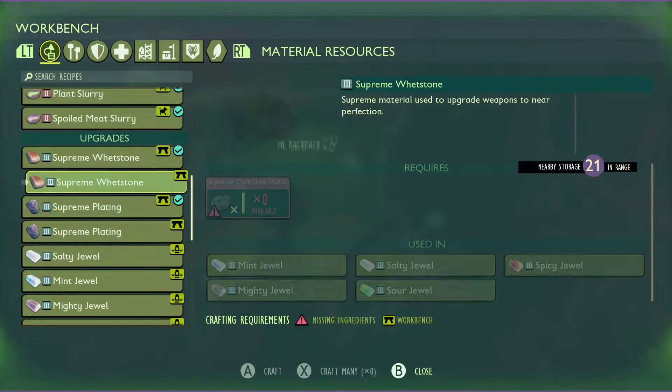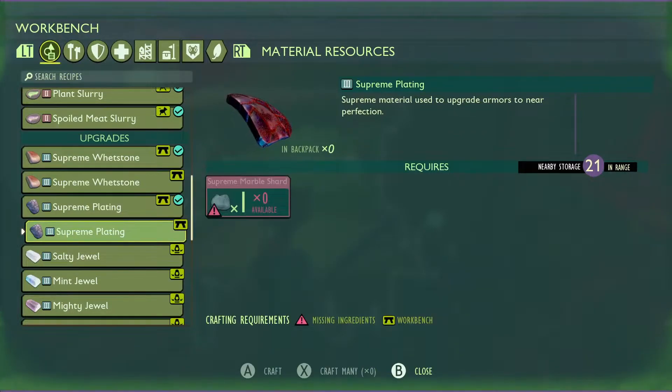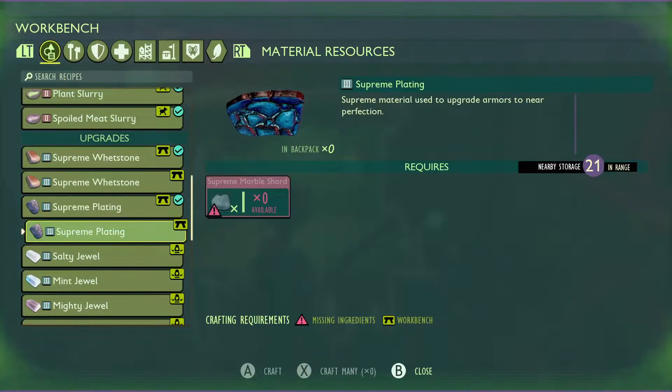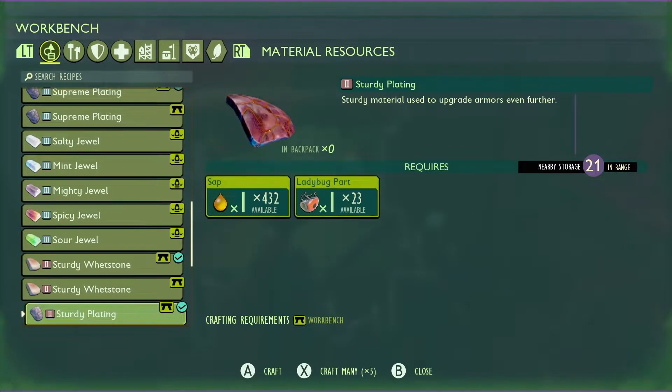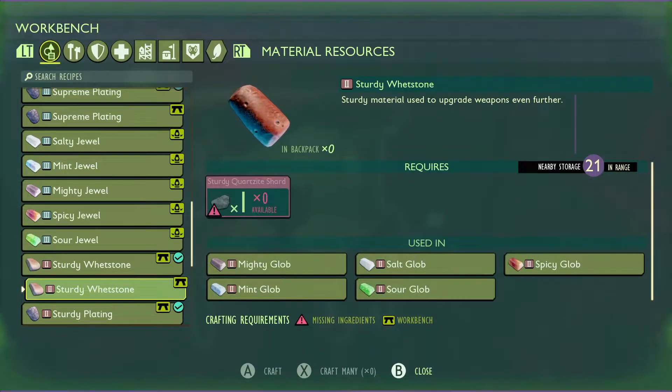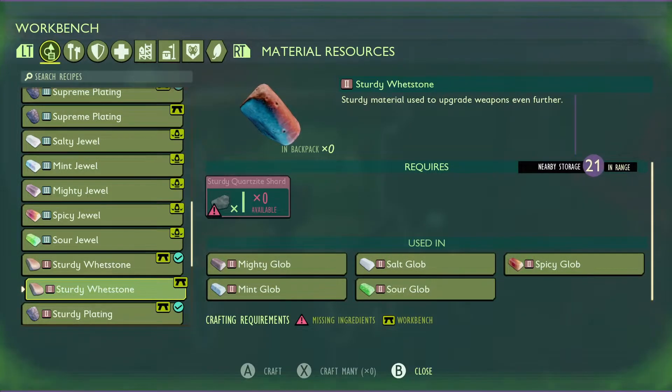To get the crafting recipe for the supreme plating and supreme stones, you're going to have to beat Director Schmector, found in the ORB lab. It's in-game content and probably one of the last things you'll do. This is kind of for an end-game grind — when you run out of globs found out in the world, you'll have to start crafting these, and it can take quite a while. A majority of your in-game time after beating the game will be spent on this.